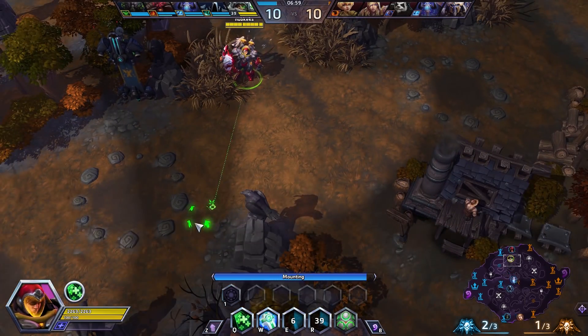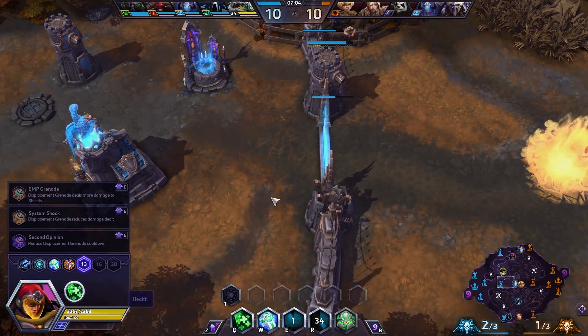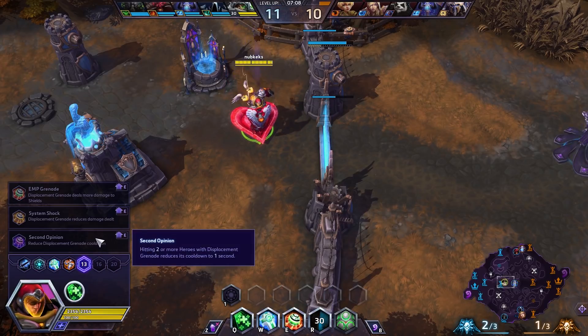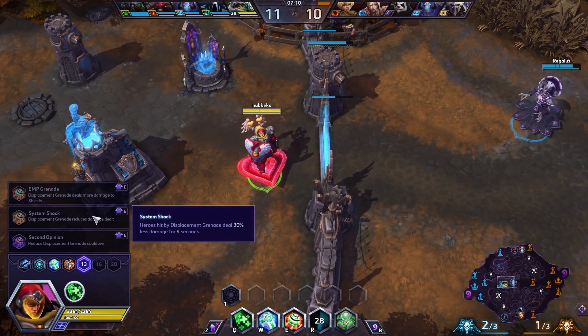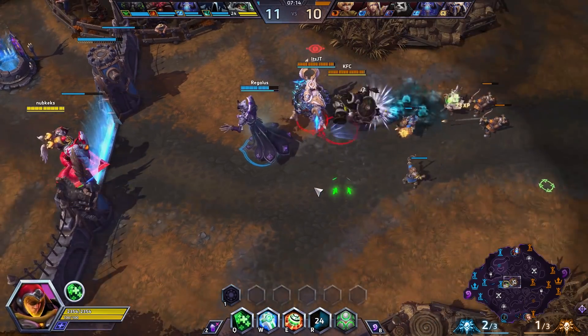Do we get any options to try to survive against Chromie? No cleanse in tier 7, by the way — no cleanse anymore. This is all grenade talents. You get one where hitting two heroes reduces the cooldown. One that deals less damage. One that deals more damage over two seconds. And one with loads of bonus damage against shields — that's crazy.